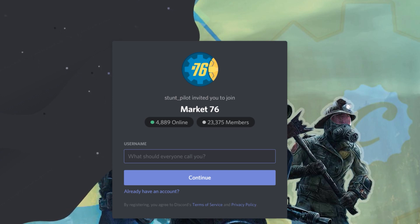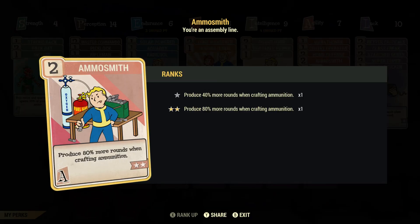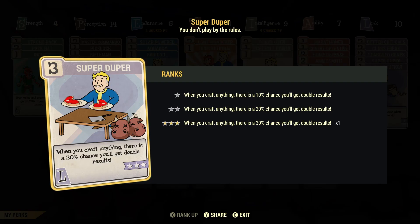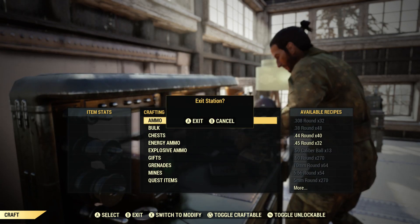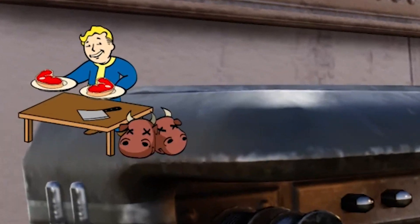Finally, you'll be able to sell your surplus ammunition. Use AmmoSmith 2 to get 80% more ammunition, Chemist for a double quantity, along with SuperDuper 3 when producing chems or ammo. SuperDuper 3 will give you a 30% chance to double whatever you make — instead of making 10 rounds of ammunition, you can make 28 with the same materials.